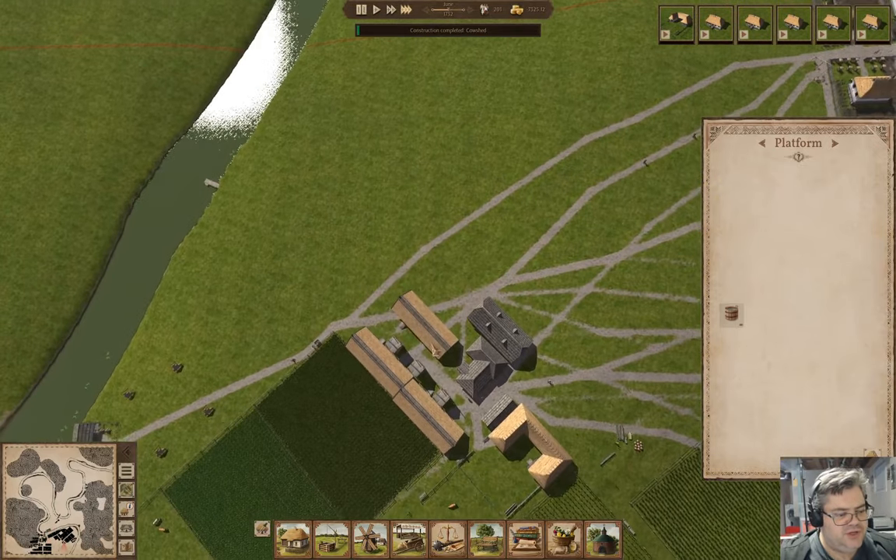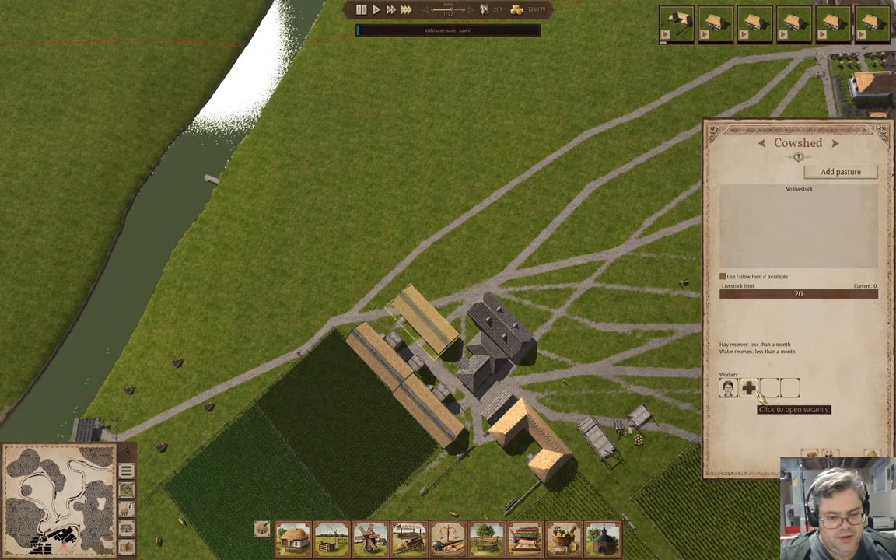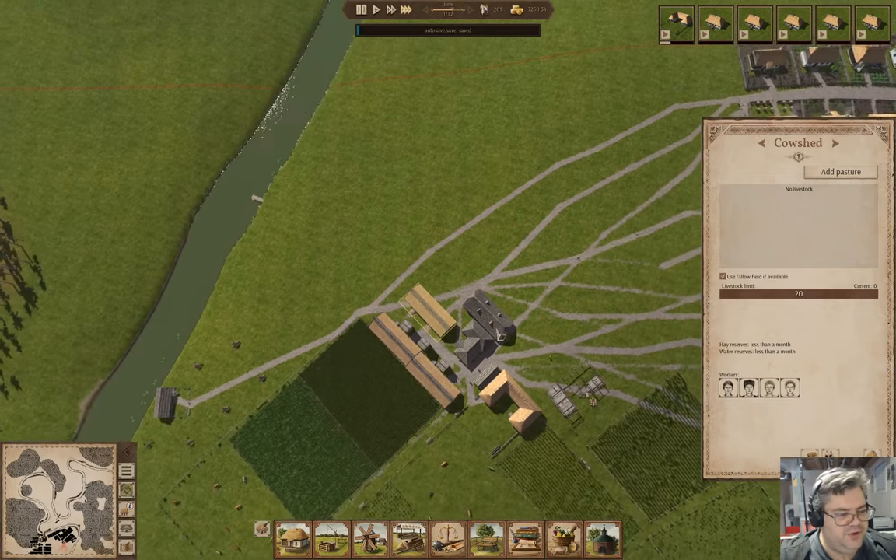We have completed a cow shed. We'll do hire options — we're going to hire the ladies. We'll fully staff it and use a fallow field if available.